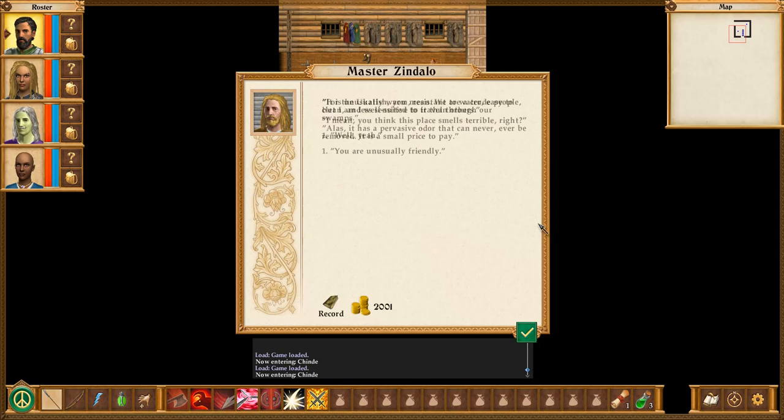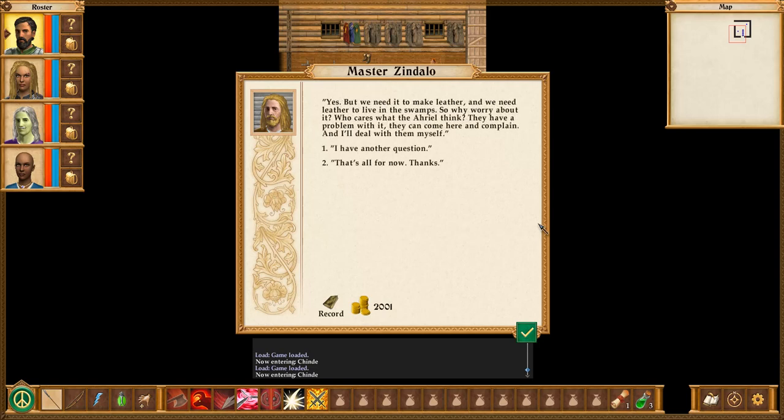You are unusually friendly. 'For the ukatish, you mean? We are a crude people, but I'm less sensitive to it than others.' You're less sensitive to being crude? You think this place smells terrible, right? Well, yeah. I mean, no offense, but any tannery anywhere smells horrible. 'Yes, but we needed to make leather, and we need leather to live in the swamps, so why worry about it?' Exactly. I didn't bring it up - you did. Who cares what the Ariel think? If they have a problem with it, they can come here and complain, and I'll deal with them myself.